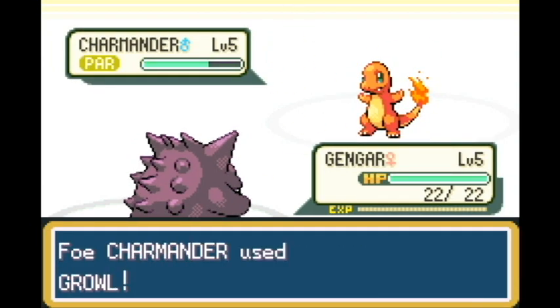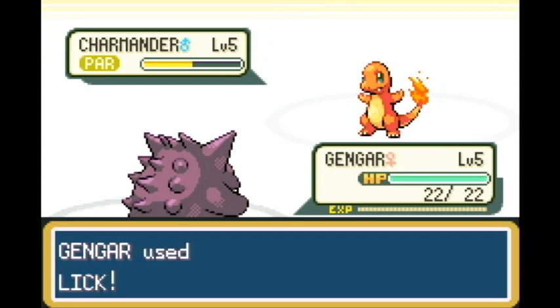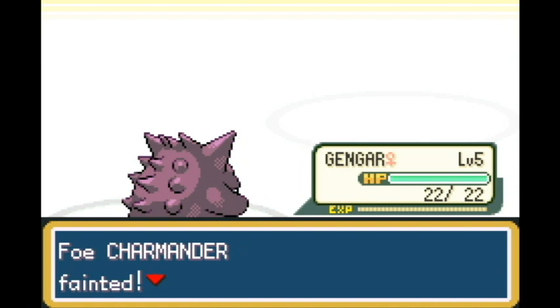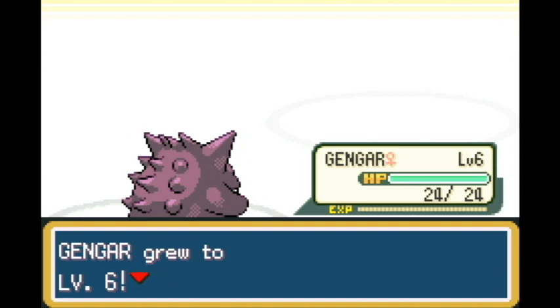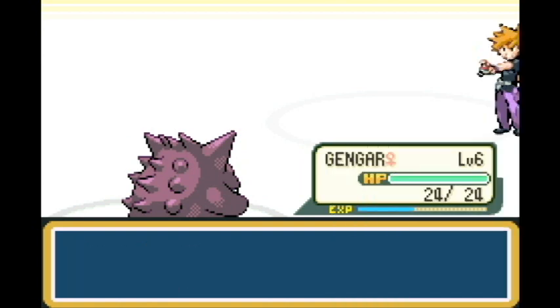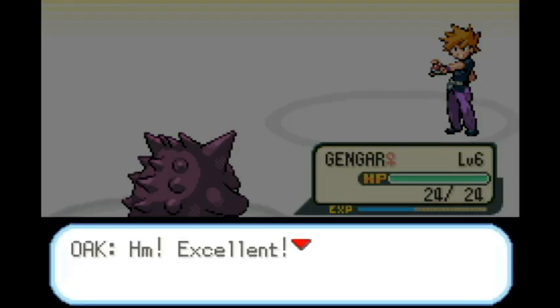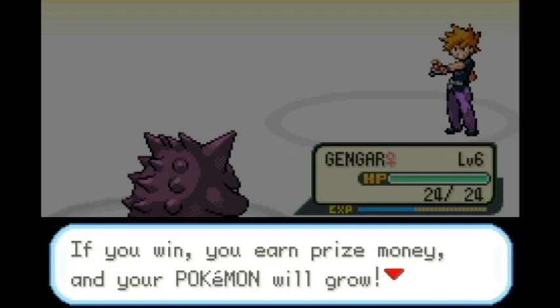Charmander goes for Growl, so with Lick - it's a 20 base power ghost-type move but also a physical attack, and with Gengar's attack not being great, we're just barely making it through. I end up getting to level 12 before facing Brock, because once we hit level 13, the game changes a little bit - it's a definite game changer, so I wanted to have that going into the Onix run.